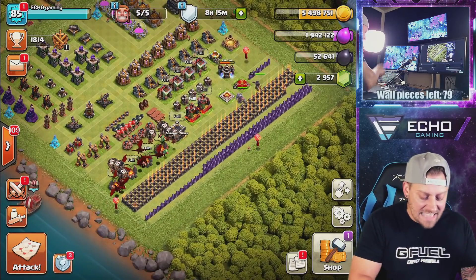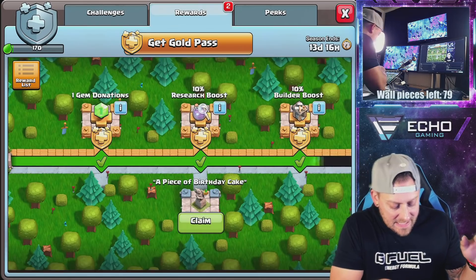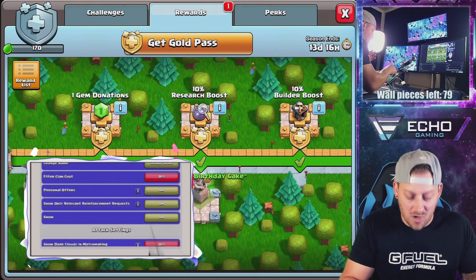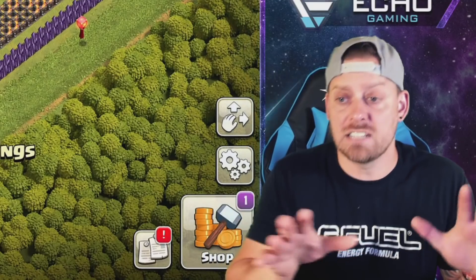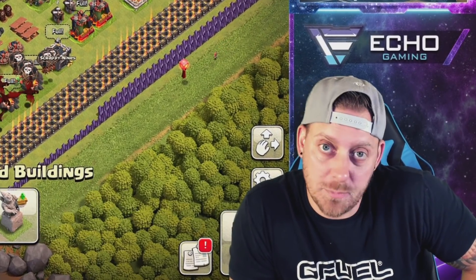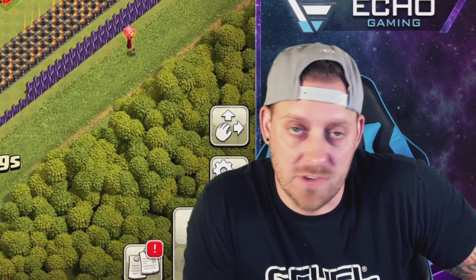First, we need to go in another attack. It looks like we've got some rewards over here. Remember, this is a free-to-play account — we're not spending using Code Echo to get any extra rewards. But we do get a training potion, so we get some stuff. We never get a ton, but we do get some.